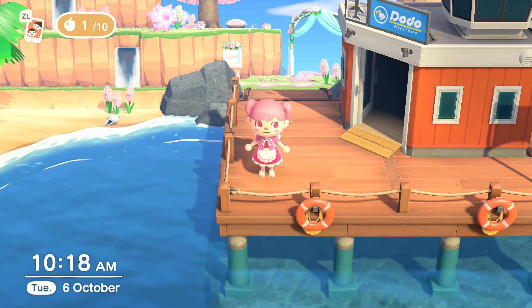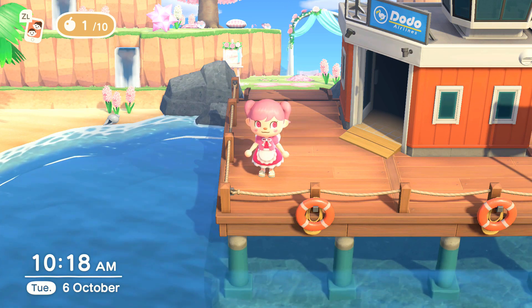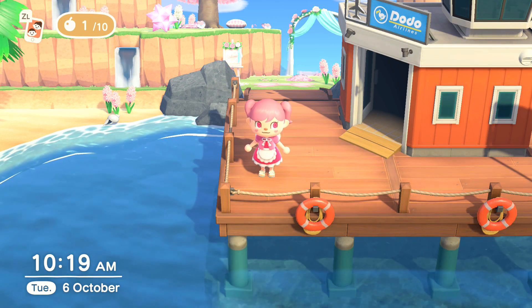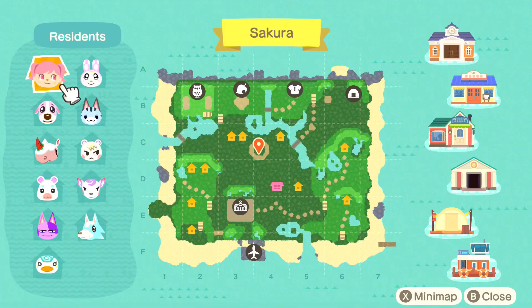There isn't really a theme to my island - I just like pink, I like things that are cute, and I like flowers. It's definitely by no means the most fancy, well-decorated island in the world, but I really enjoy it and I've taken it at my own pace. I wanted to show you guys a quick overview of my map - it has a lot of polka dots but I like it, it's definitely nothing like the crazy ones I see online.